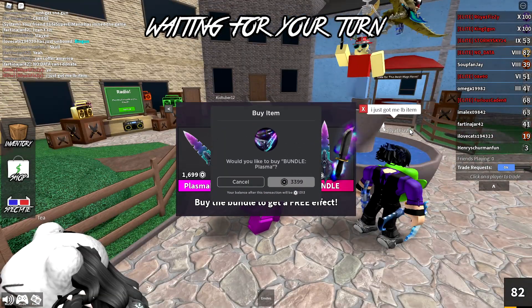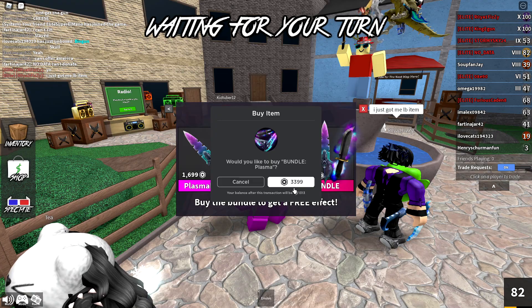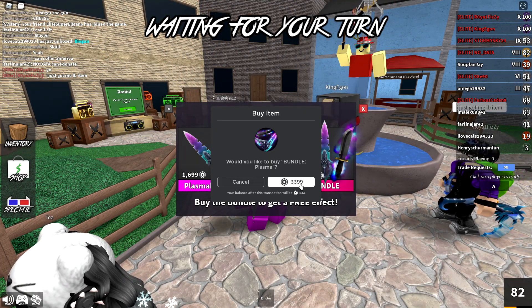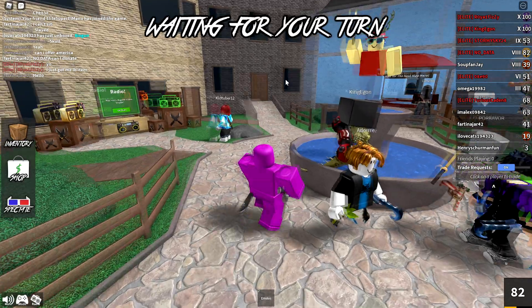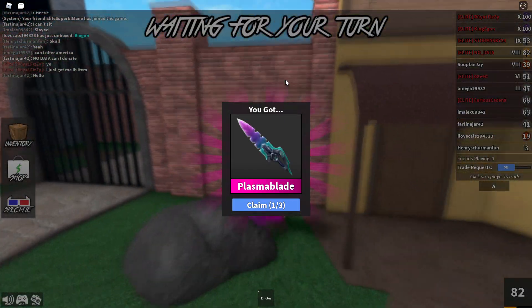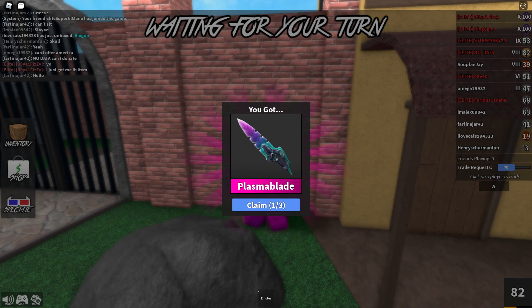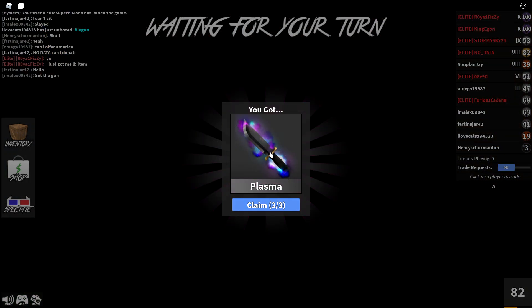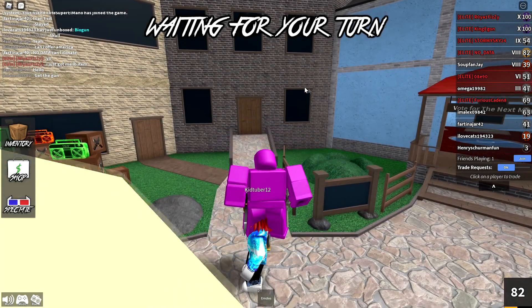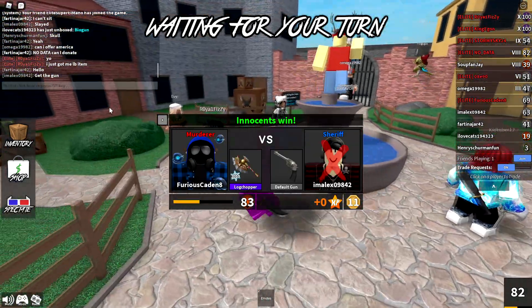Let's go ahead and buy the bundle - three, two, one - and boom, we just bought it. It should show up in my inventory pretty soon. There is the first godly right there, the Plasma Blade. Let's click claim, and we also got the Plasma Beam godly - two godlies for this video. Then we click claim and there is the Plasma Effect. The round just ended so it's gonna disappear, but there it is.